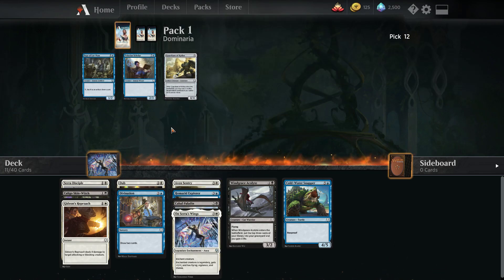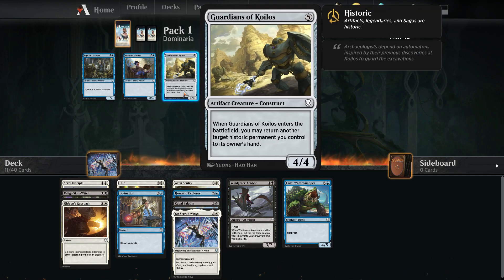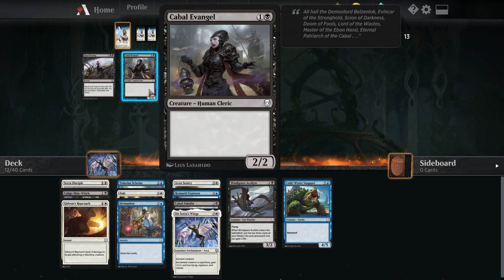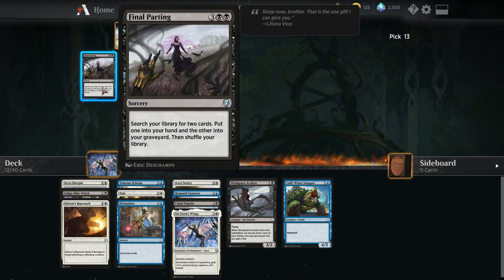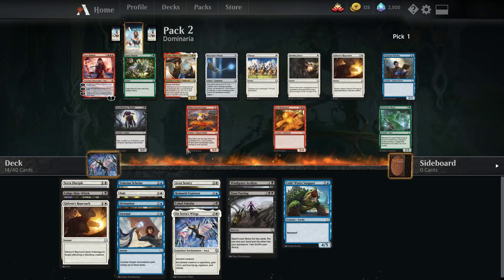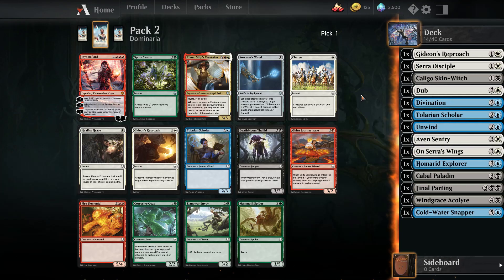Paladin is the pick here. Archiparize draws a card but we don't have many artifacts. Two-mana one-two isn't the best blocker or attacker. Scholar is a nice core filler — two-mana two-two. I think we can pick Final Parting in case we pick up a bomb later in the draft.